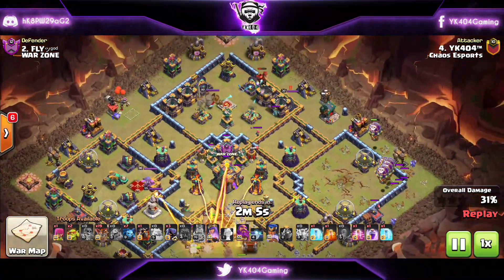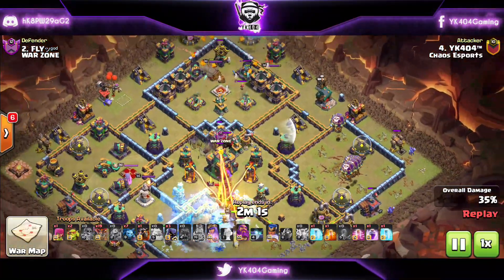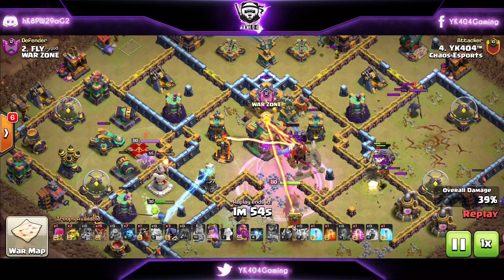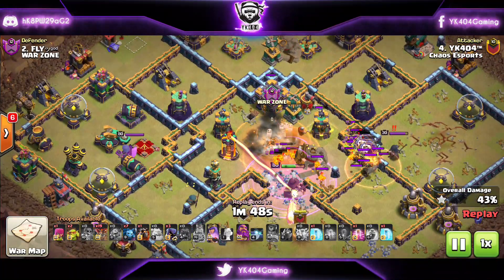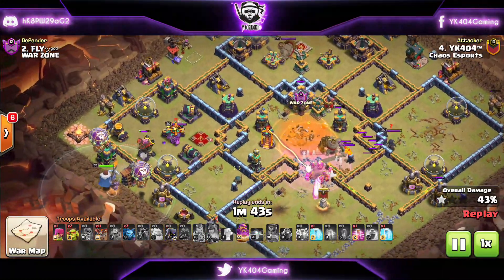I made a slight mistake — I fat-fingered a Lava Hound up top that went from the bottom side, and I had to drop some Balloons too because otherwise that Hound would have been totally wasted. There were a couple of Teslas that I took care of, but we are raging the Yetis that came out of my Clan Castle and the Queen at the core of the base. Poison dropped to deal with the Lava Hound enemy pups.